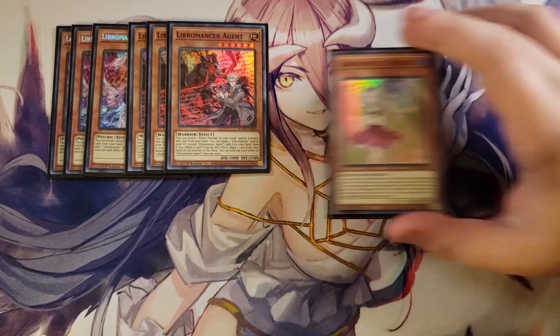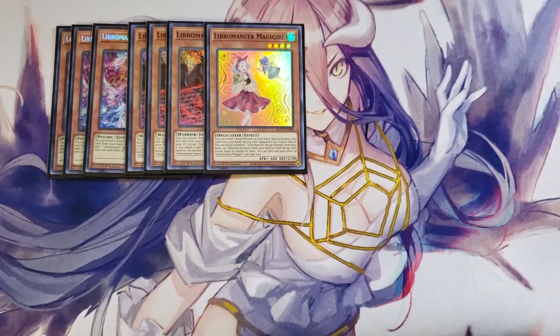We then play a single copy of Libromancer Magigirl. I play a single copy of her, but I did consider playing her as a two-of with two copies of Agent. You guys can try that out if you want — it did work out, but I liked the three-and-one instead. This card has the ability to reveal a ritual monster in your hand, special summon this card from your hand, and then during your opponent's turn as a quick effect, you can ritual summon a Libromancer ritual monster from your hand by tributing monsters from your hand or field whose total levels equal or exceed its level — basically a walking ritual spell.